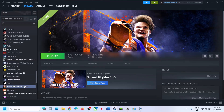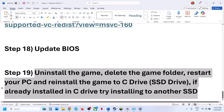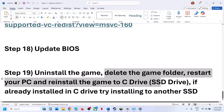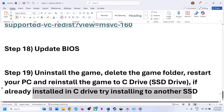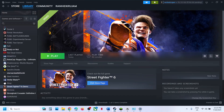If nothing is working, the last step is to uninstall and reinstall the game to a different drive. Make a right click, select Manage, and uninstall. After uninstalling, go to the game installation folder, delete the game folder, restart your computer, and then install the game to the C drive. If the game was already on C drive, try installing it to another SSD. One of the steps shown in this video should help you run the game successfully on a Windows computer.